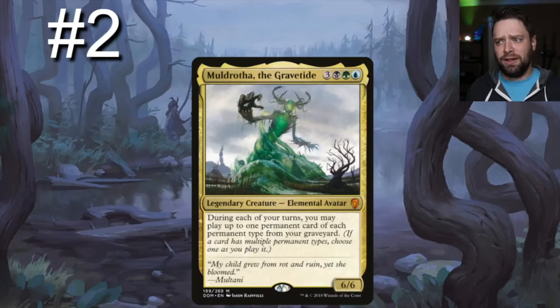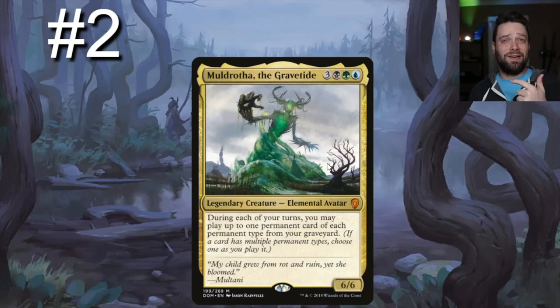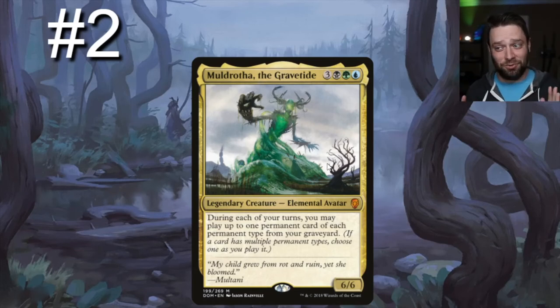Number two on our list pairs super well with Birthing Pod — that is Muldrotha, the Gravetide. Muldrotha is in the 99 of Yarak and Yarak is in the 99 of Muldrotha — they play so well together. Muldrotha is a green, blue, and black with three generic — a 6/6 elemental avatar. During each of your turns, you may play up to one permanent card of each permanent type from your graveyard: enchantment, artifact, land, creature — one of each every turn. The value is ridiculous.